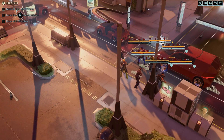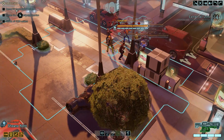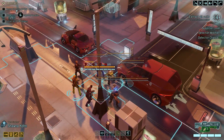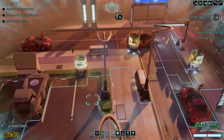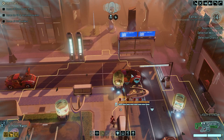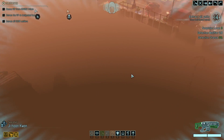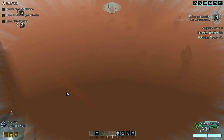We have concealment, yeah, so that's good. We have six people, we have concealment - the mission is more difficult but we should be fine. Let's see where the zone wall is - it's right here, right here and right here.